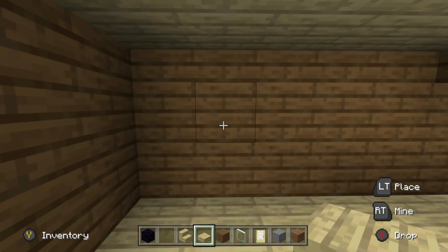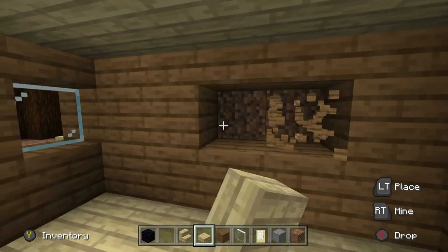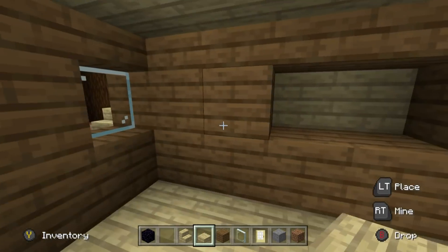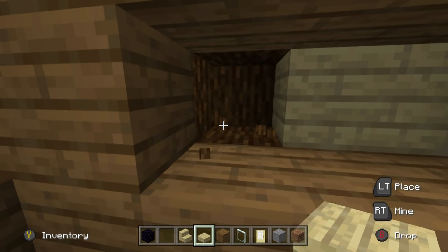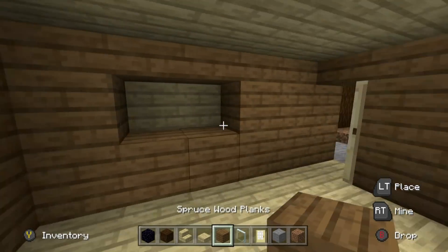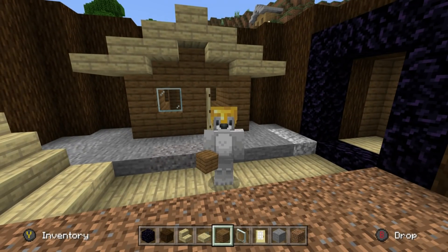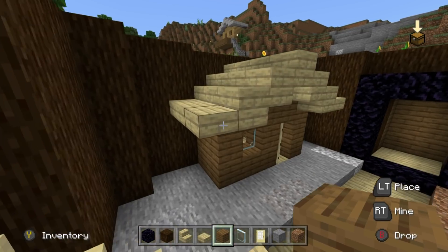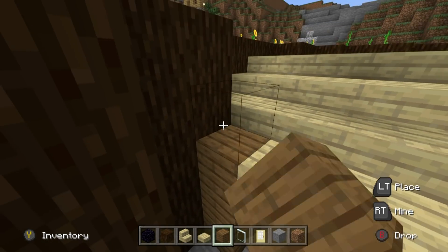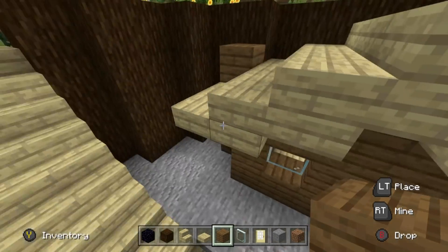If you want to make a cubby hole in the wall, simply destroy two blocks, give it a back, and then use it for whatever you like. You can do that on the left, right, or at the back. Just be careful and respect the space. On the house I like the idea of having a little chimney — it's just going to be on the left side, a row of spruce wood planks extending upwards, going one row higher than the roof. And that is the major structure of the base complete.